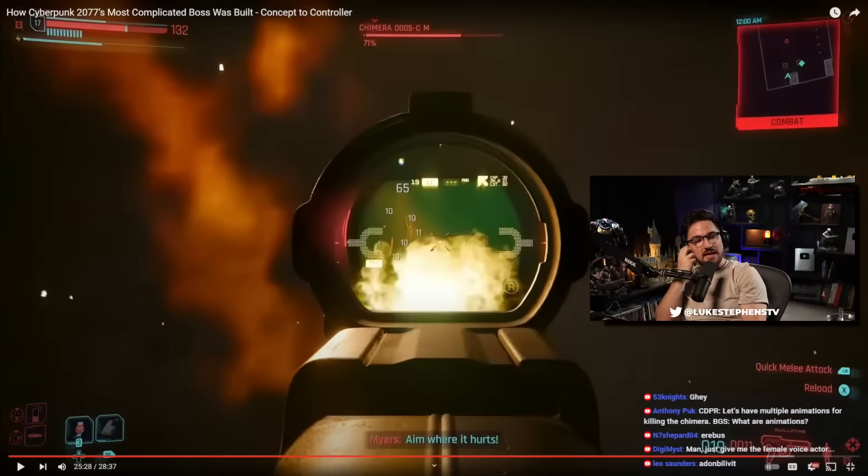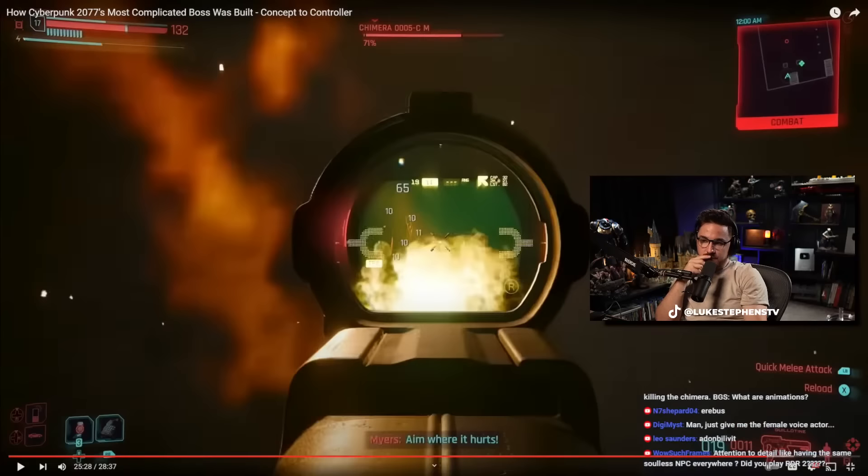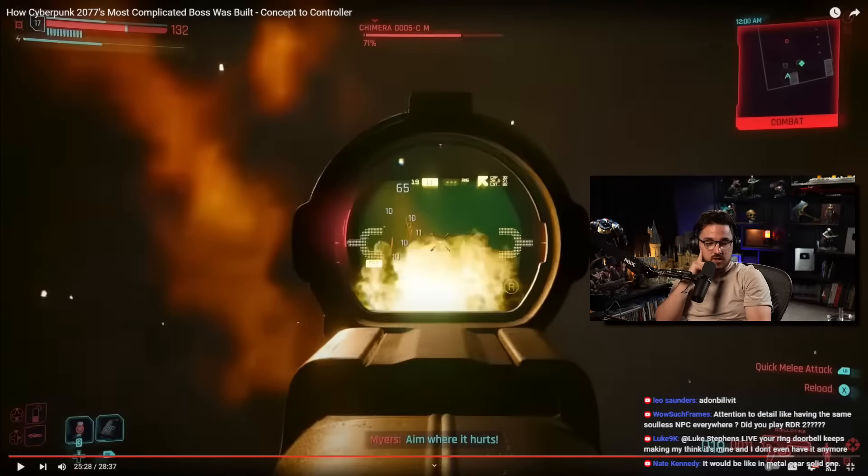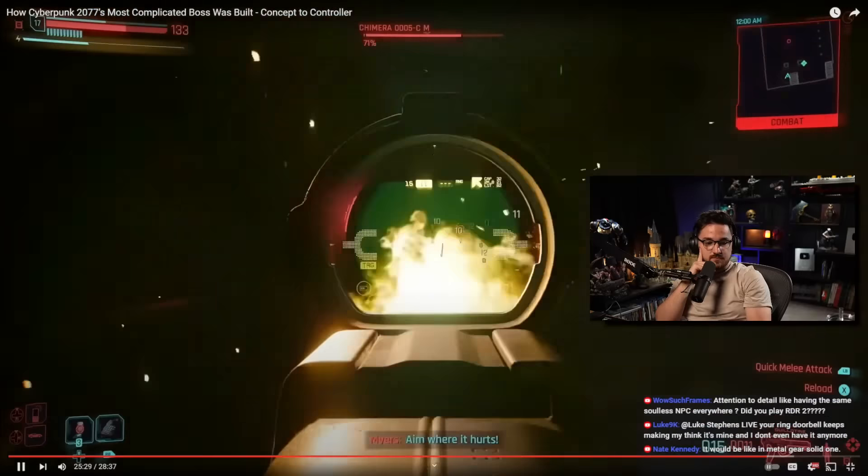Imagine how different the encounter would be if the pillars were not destructible — the Chimera is stationary, so you'd just unload on it, peek out and shoot, hide, peek out and shoot. If you give players an exploit or an ability to use some tool to make the game easier, they'll use it because players are resourceful like that. But by making the environments destructible, it totally changes the encounter — you're constantly moving and running around. It forces the player to actually act.